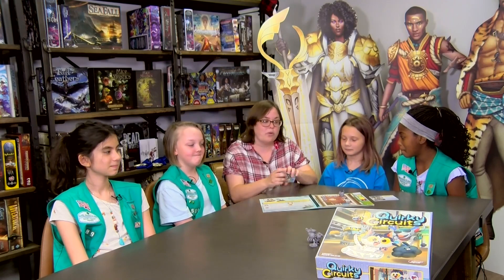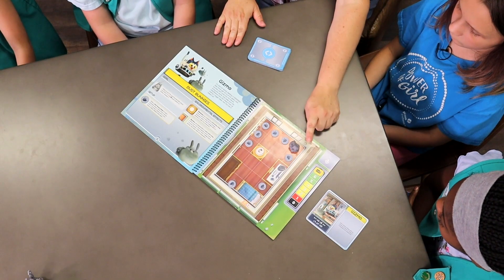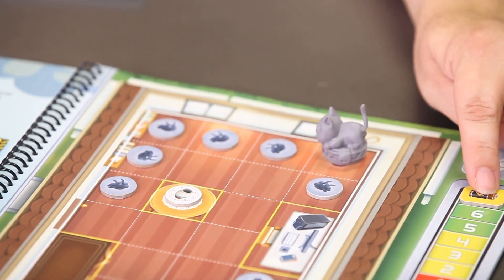Today we are here with the Northeast Texas Girl Scout Troop 6589 and they are part of a robotics club, but they're going to teach us how to play Quirky Circuits. We have Hata, Kaplan, Evie, Mackenzie, and Nikki with Flat Hat. Alright, we are going to play Quirky Circuits — it is a cooperative robot programming game and you're going to be working together to program little Gizmo here to pick up all the dust bunnies and get back to her docking station before she runs out of batteries.